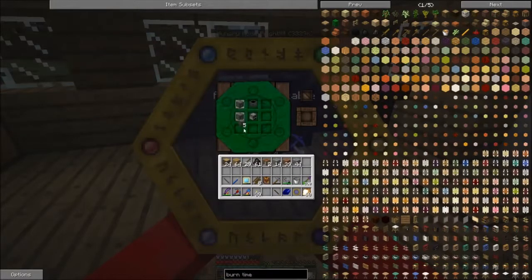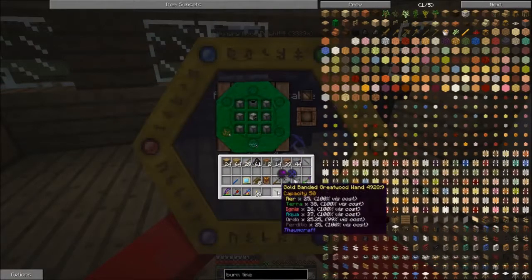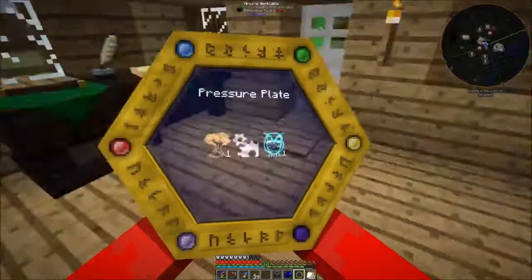What we do is like so — and you don't have enough aqua so we're going to use you instead. There we go — that gives us the alchemical furnace.